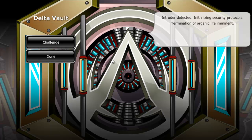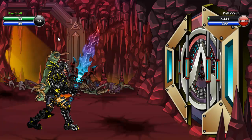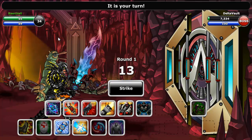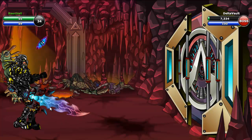Up next is the crystal grenade. This grenade freezes the vault for 2 turns, effectively giving you a free turn. All you have to do is click the button. The layer of ice will stop the vault for 2 turns.